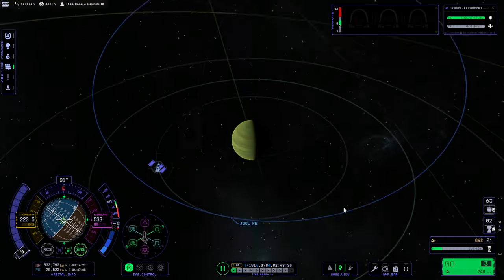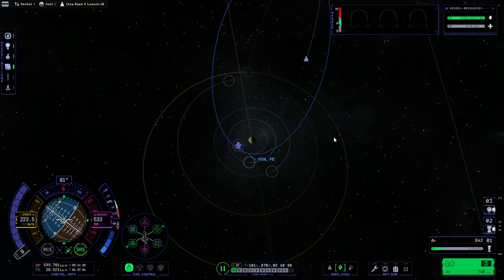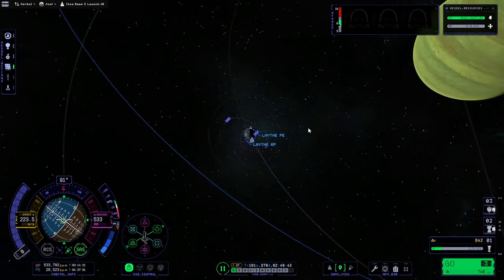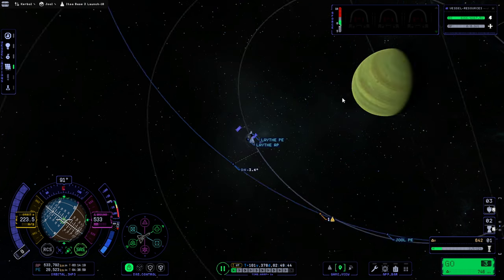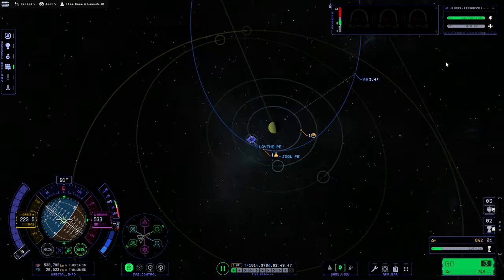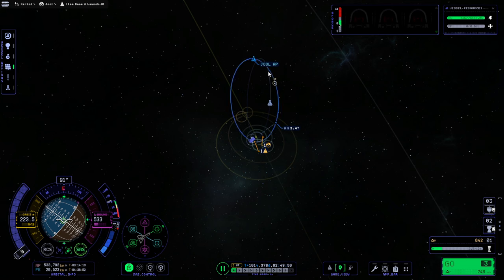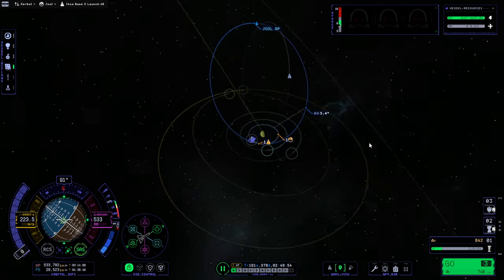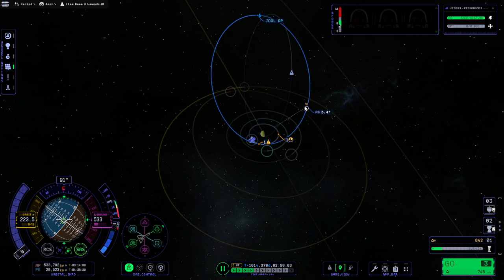We're going to need to correct our inclination as well. It doesn't seem to be targeting Lath though. We probably want to do the correction there. Our other mission is just going to stay in orbit - hopefully it's not going to encounter anything. We're going to come down and do this correction and then phase with Lath.